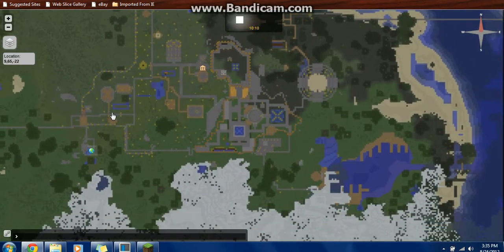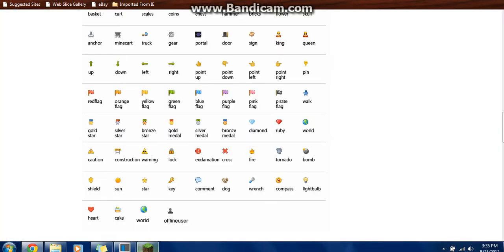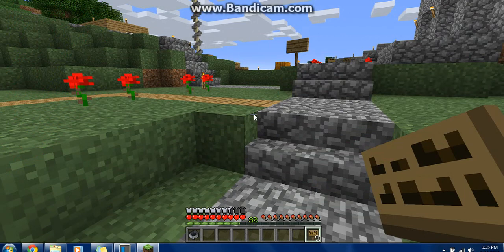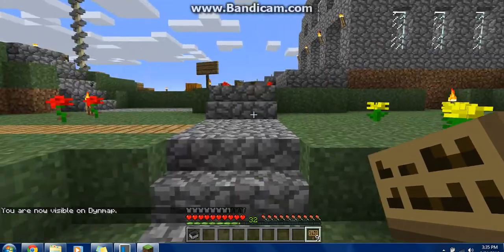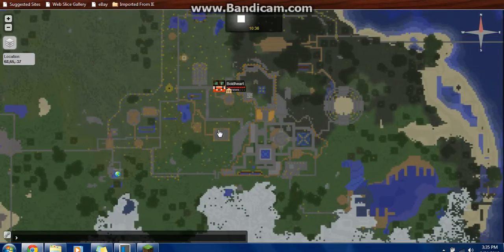And then, to show yourself, you're just going to put /dynemap hide again. Nope, that's wrong — hold on. It'll be /dynemap show. There we go. And there I am. I'm right there.